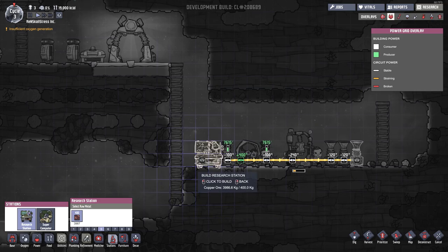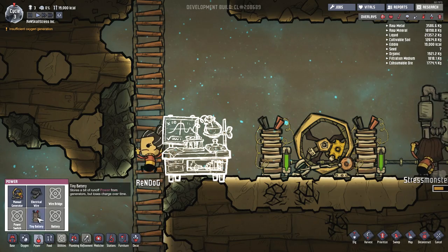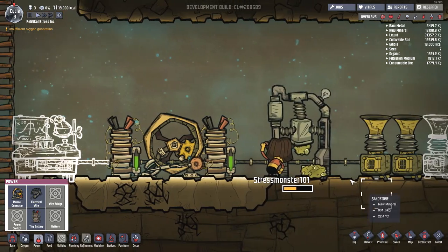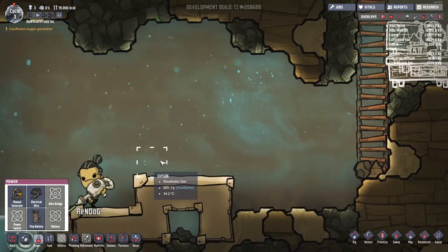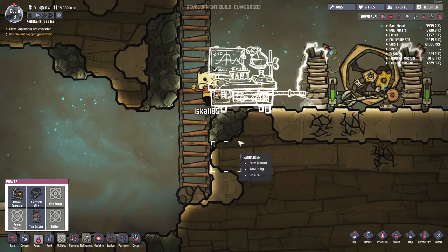Research station — okay, look at this thing, it's awesome! Let's plug that into the power now and run the cable. This is where Iskal is gonna shine — Iskal is a scientist, and his strengths are research and technical stuff. Look how happy he is — he's like, yes, I'm getting a research station!